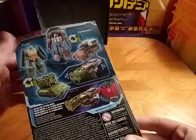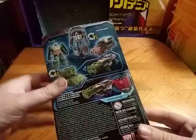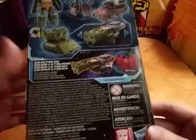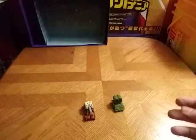Flack's a little tank, and Top Shot's a gun truck thing. And then we got a product shot of them being held in their weapon mode, being held by Sideswipe. Ain't that pretty cool? So that's all there is to say for the packaging.